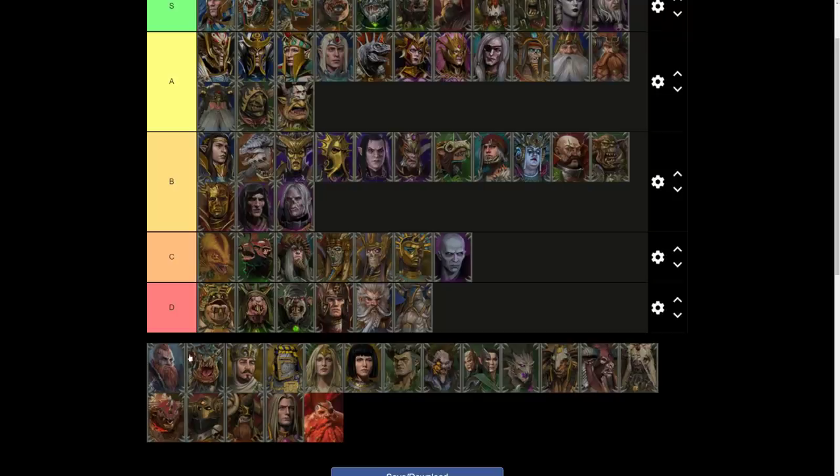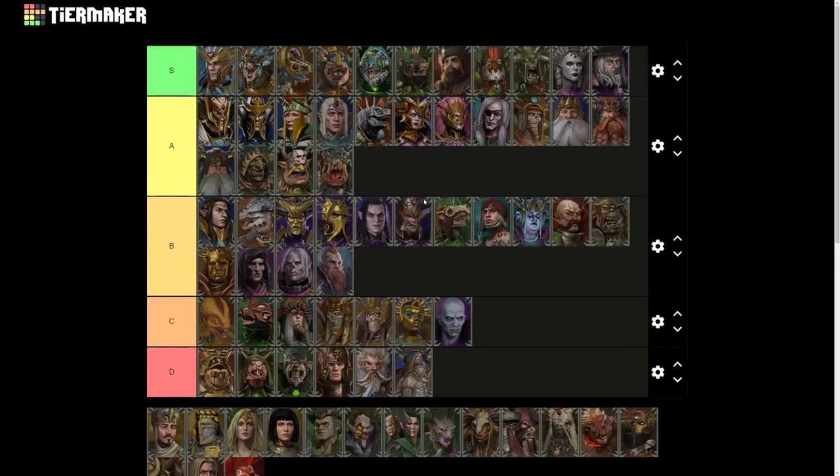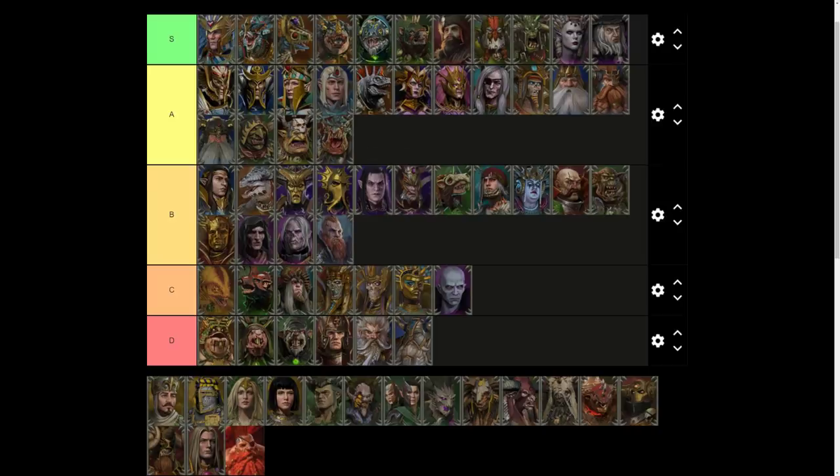Now Norsca. First is Bloodfeeder, which is Wulfrik the Wanderer's trait, providing bonus versus infantry plus five and charge bonus plus 10%. Very useful for Lords that already have a high charge bonus but nothing particularly special — I'm putting this under B tier, definitely not critical for one-man Doomstacks. Then we've got Throgg's defeat trait, Troll Hunter, providing bonus versus Large plus 15 and weapon strength plus 3%. This is actually better than Wulfrik's defeat trait, so I'm putting that under A tier. Really well sought after for one-man Doomstacks, and even for spellcaster Lords, bonus versus Large is not bad.